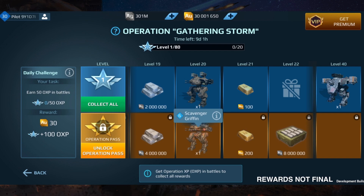One interesting thing you can do: you could farm all 70 levels for free, and then purchase the Gold Pass at any point — say at level 21 — and immediately receive all the Gold Pass rewards you would have gotten from the start. So you'd get 2 million additional silver, the Scavenger Griffin, and an additional 100 gold.